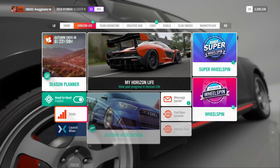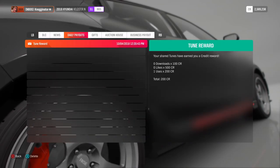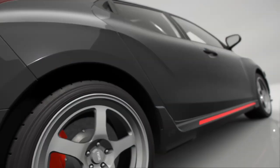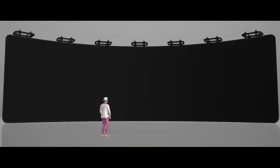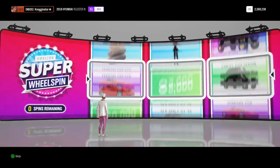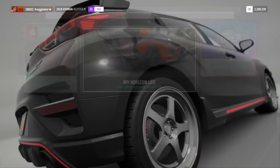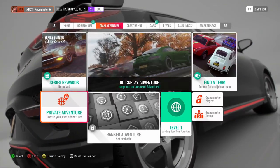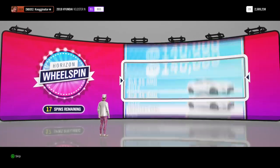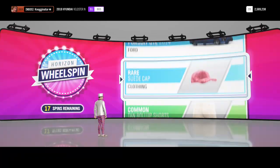So yeah, that's kind of how I've gone through my level 0 through 100. I actually have a lot of wheel spins because I kind of just gained a whole lot of levels, so let's go through the wheel spins here and see if we can get anything good. I'm still waiting for the Windows XP horn. Let's see if we can get something good in this super wheel spin. I had 17 wheel spins because I didn't open any - I was at level 97 and was going to open three of them, but I went all the way up to level 113.